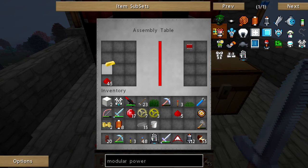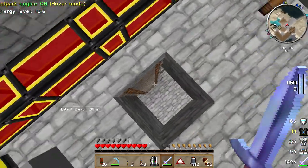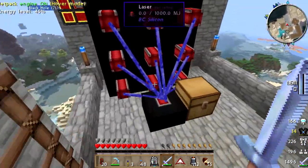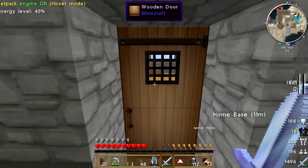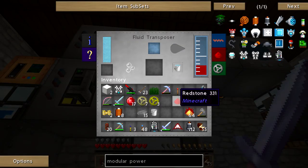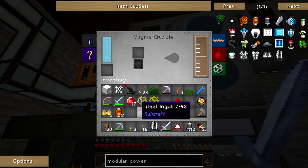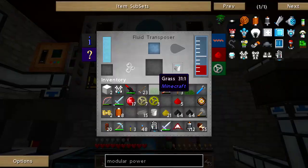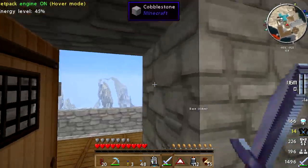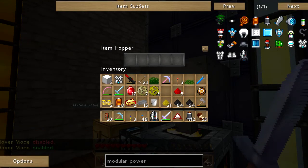I've got redstone in there - make me one of those. Are you not connected? Did I disconnect you? You're connected - get working. So we'll let that work for a minute, and then I'm going to go over here and check my infused fluxed electrum here. Then we'll throw those in to start cooking. Give me that coal - yeah, that's enough for now. I'm going to take the coal up here to my blast furnace and dump that in.